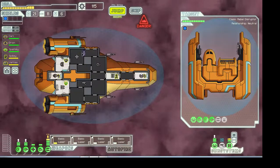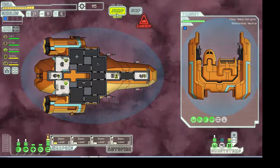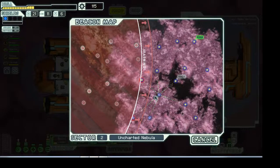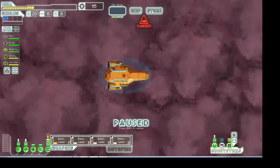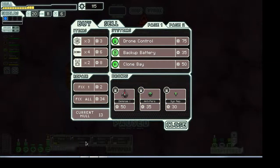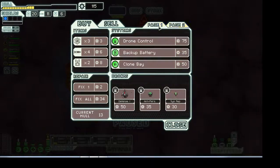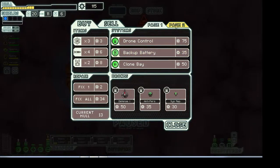The only problem with the nebula is those plasma storms. Basically they knock out power in certain areas of your ship, and sometimes you don't have any oxygen — it's just really difficult to get your ship working. Which reminds me, we should probably get either a backup battery or fix our ship.